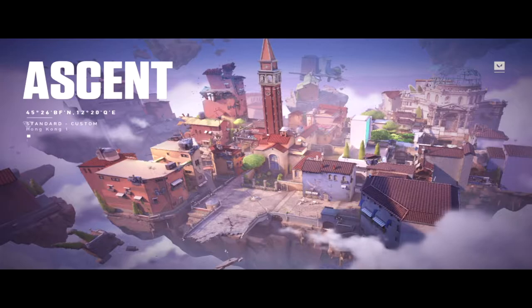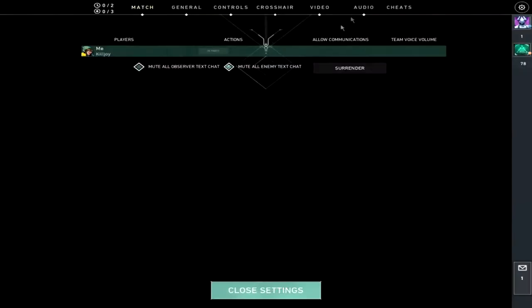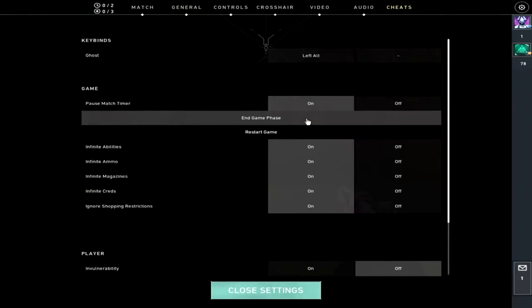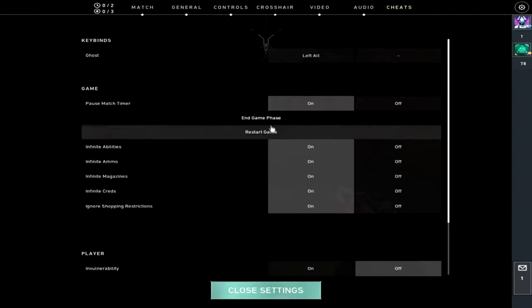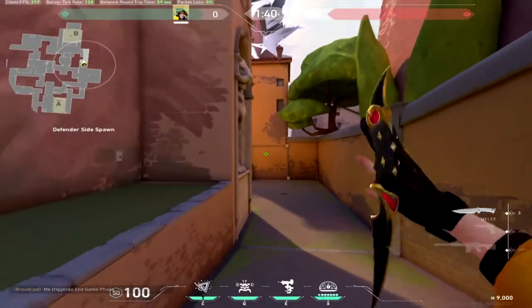As long as you assist your utility as well. For example, with a Cypher trapwire, you trap someone, deploy your smoke — you can see the wallhack that Cypher has when you trap someone. If your ultimate is ready, it's your job to spray the person down. That's how you anchor a site: it's not only you depending on your utility, but you also helping your utility.